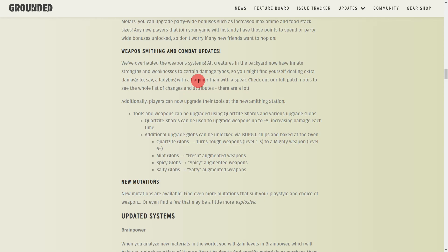For weapon smithing and combat updates, they now have a smithing station where you can increase your weapon's stats. You start off with the basic weapon and get it up to tier five using quartzite, and after that it splits off into four different upgrade categories — you can continue upgrading with quartzite or branch into other paths.